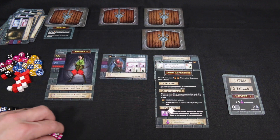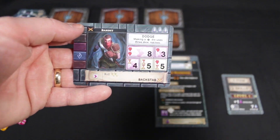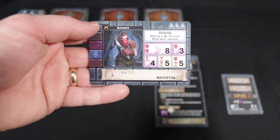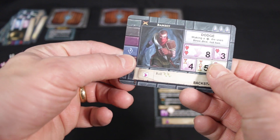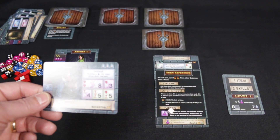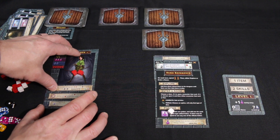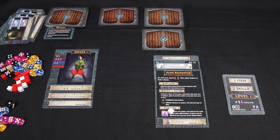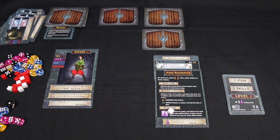Now we have a choice: take the bandit for XP, take the skill, or take the item for an additional blue die. We're going to take the skill — slide it under your card. We now have an additional skill called Backstab, which allows us to place an agility die to roll two combat dice. Really good. That's our first encounter done.